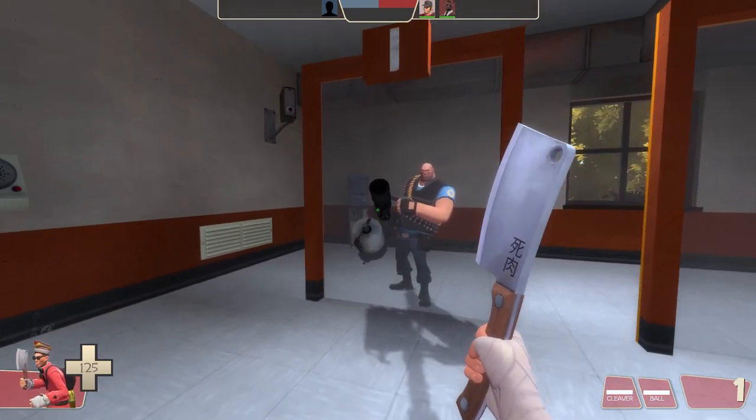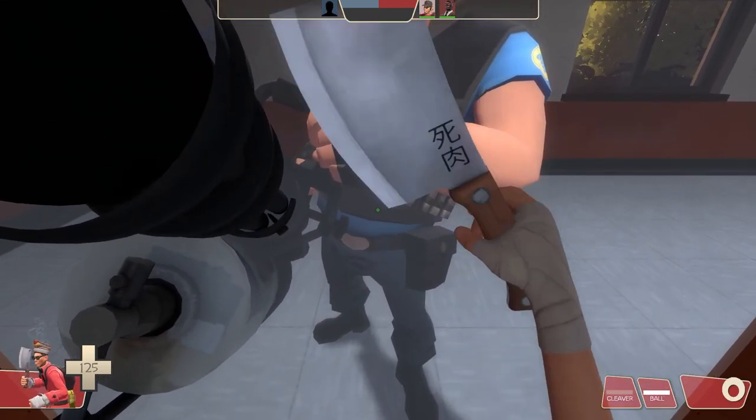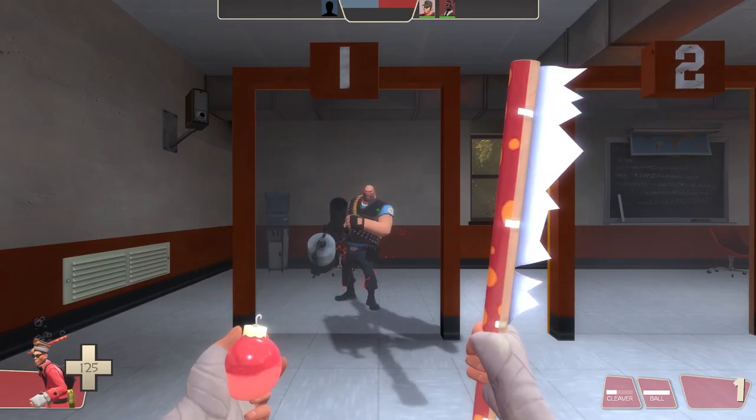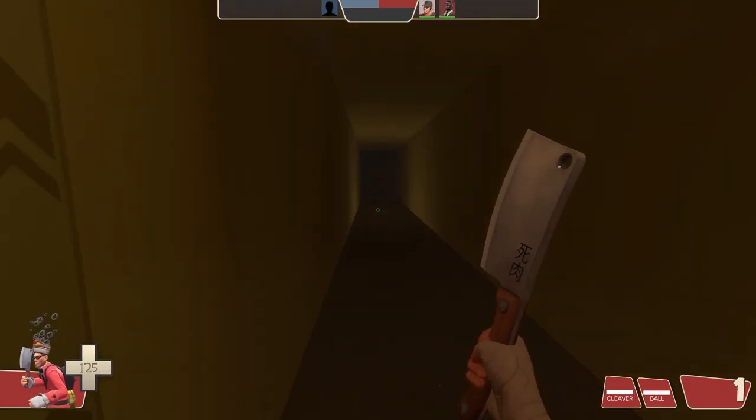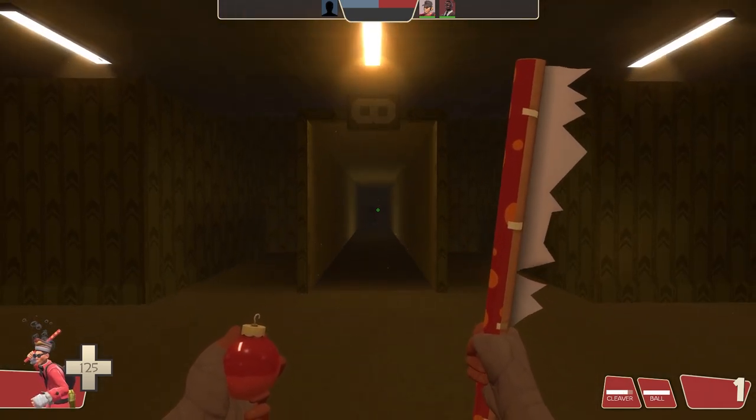Lastly, we have the Guillotine. The Guillotine is similar to the Gas Passer, except that you have to look slightly down and you can throw it right through. Just like the Gas Passer, you can throw this through an infinite-length wall — at least as far as it'll go before it hits the ground.